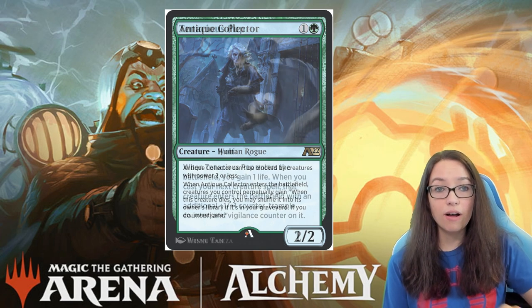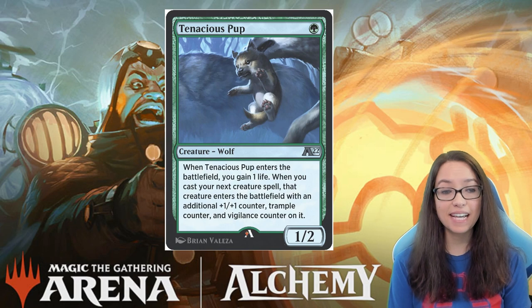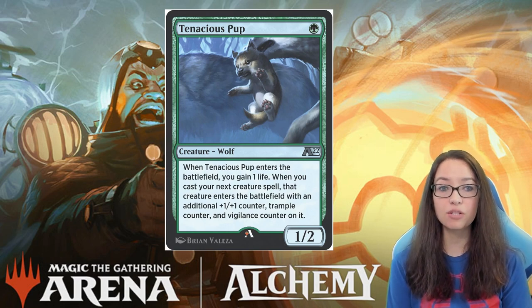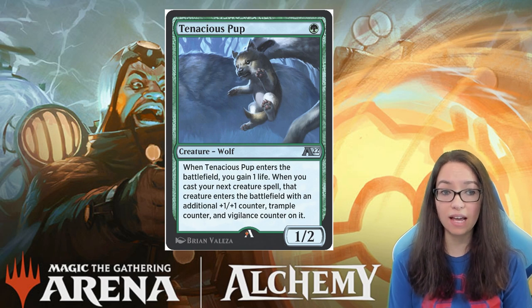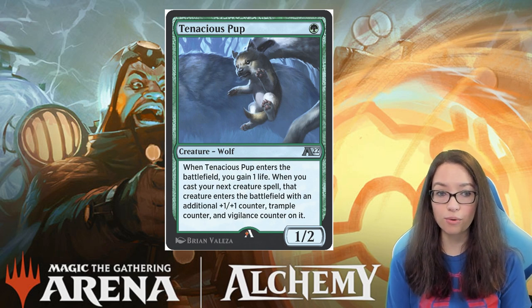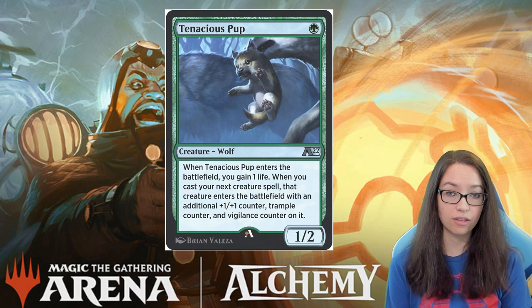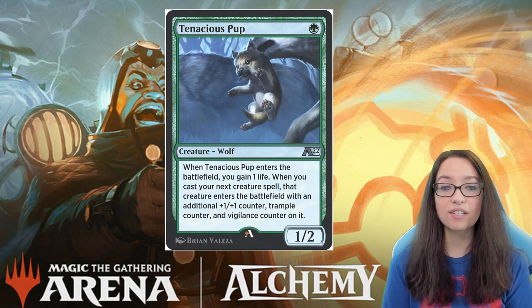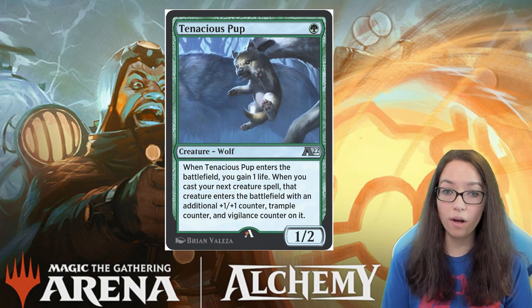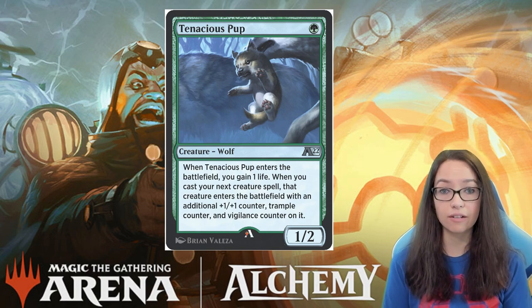Let's move on to the next card, and that is Tenacious Pup. This 1-drop wolf is a 1/2, and when Tenacious Pup enters the battlefield, you gain 1 life. Then, when you cast your next creature spell, that creature enters the battlefield with an additional +1/+1 counter, trample, and vigilance counters on them as well. It's important to note that this creature doesn't need to be played in the same turn, so this can be played on turn 1 into a 2-drop that just gets a ton of value.